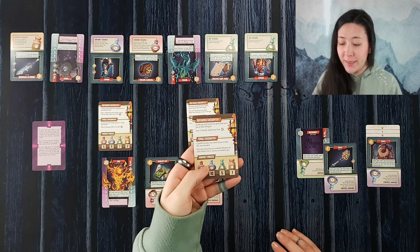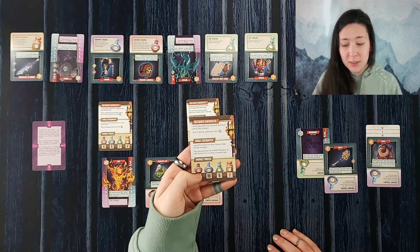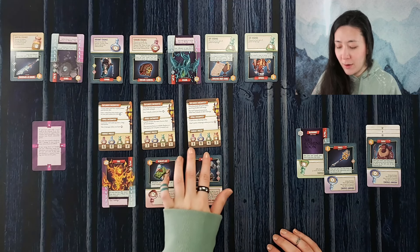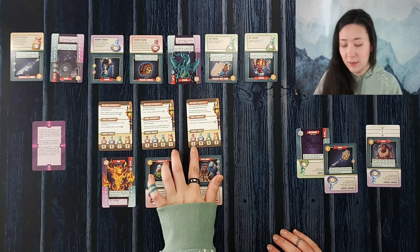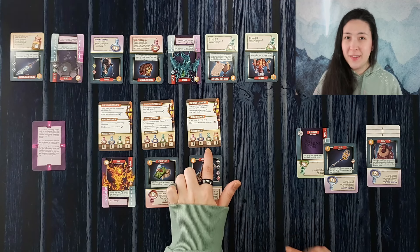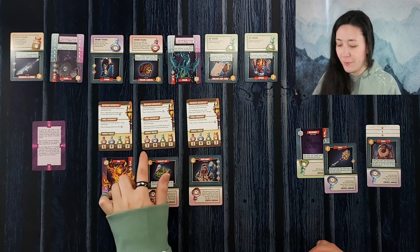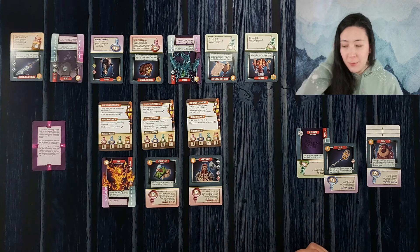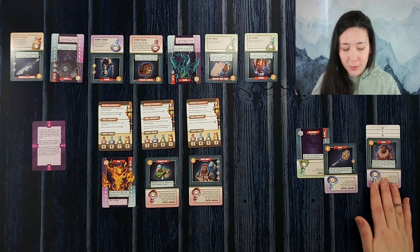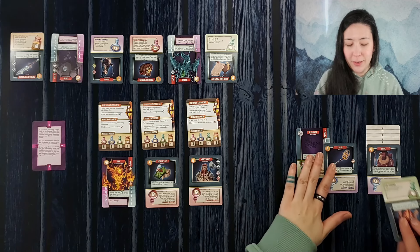Then we have a forge encounter which reads: a guild member has more essences than she can transport. You may purchase an available shadow or life essence for up to half the price. Looking at our market prices, shadow essences are three and life essences are four. After this encounter, life essence will go up to five and then seven, while shadow essences will go up from three to five. So we want to go ahead and purchase life essence for half the price rounded up — since it's at four, we purchase it for two and slot that down into our pack.